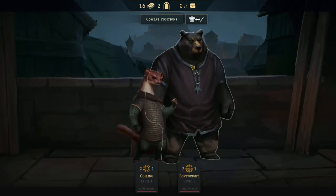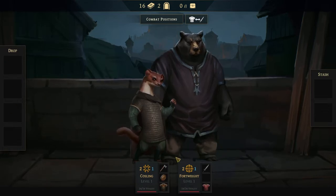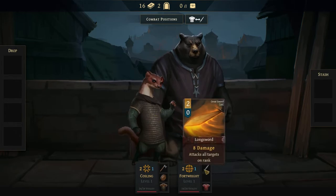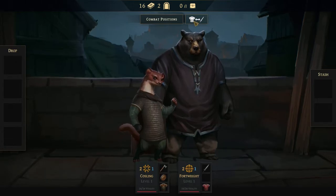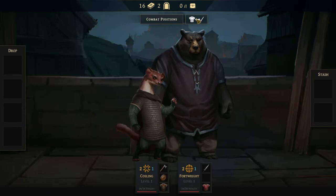We've got our characters and equipment — we can change out gear. Right now we've got an axe and shield on our weasel and a two-handed sword on our bear. We could swap that around, though there's no real reason to. We do change how we look when we swap out gear, which is kind of cool.